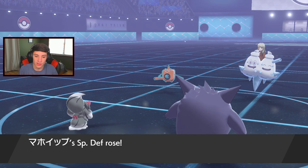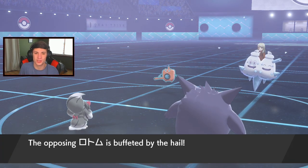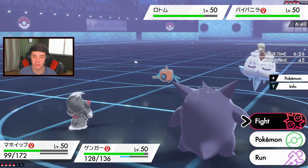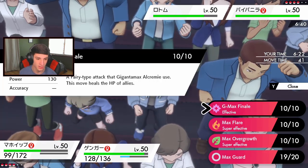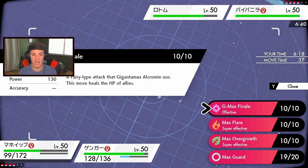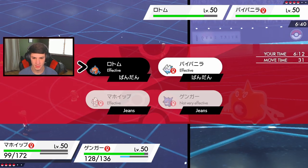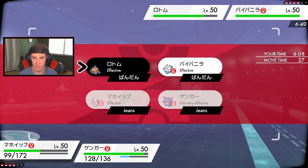Look at the shiny Alcreme — I love how it's like the dark mixing in with the white, the black and white just looks so good. Buffs come out on all the mons except Vanilluxe. Let me read the G-Max Finale: a fairy-type move that Dynamax Alcreme uses — this move heals the HP of all allies. That is actually wonderful. I'm going to finish off these opponents with a nice little Sludge Wave — super effective. Never mind, Shadow Ball coming out on the Vanilluxe.